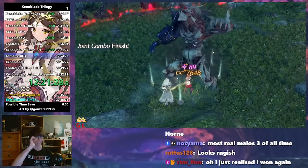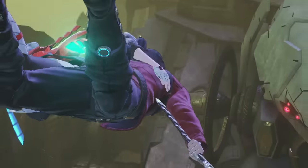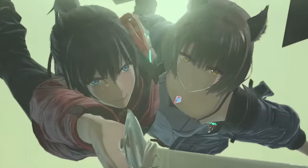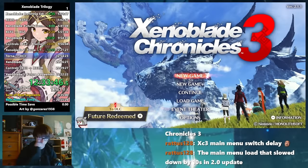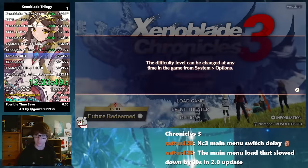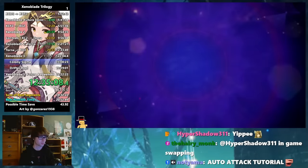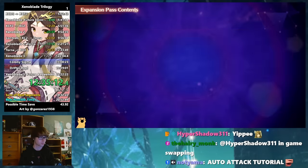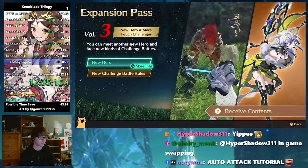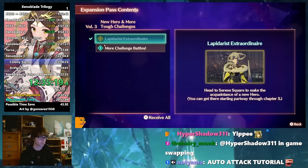Now moving on to the longest game in this challenge — Xenoblade Chronicles 3. It was roughly 2am, I had been speedrunning for practically 12 hours straight, and yet it was now time for the longest run so far. Just like in 2, I was doing the Any% Normal DLC category for this game. Even though the DLC isn't as impactful here, it just makes the run feel nicer and more consistent to play, along with the fact I was going to use the DLC to finish this run off anyway.